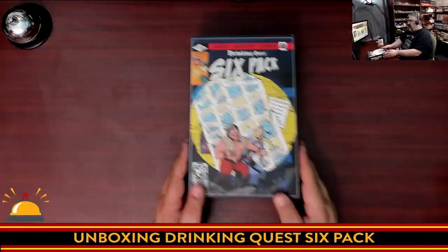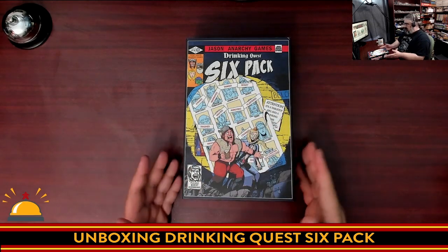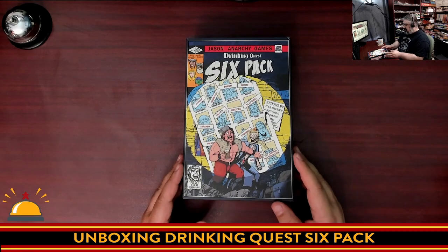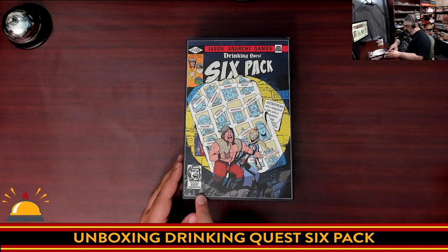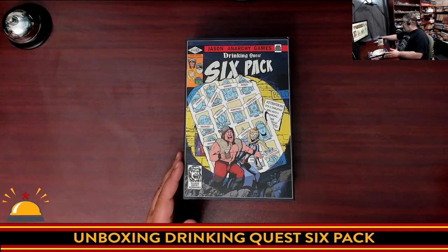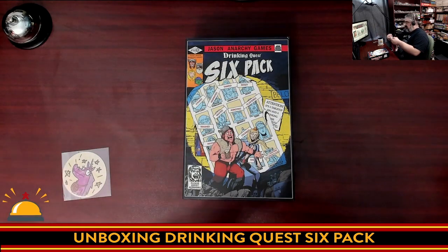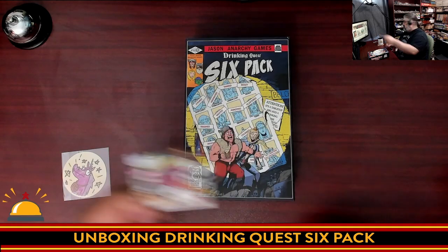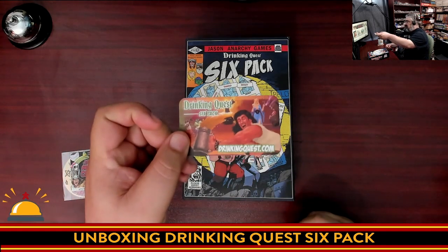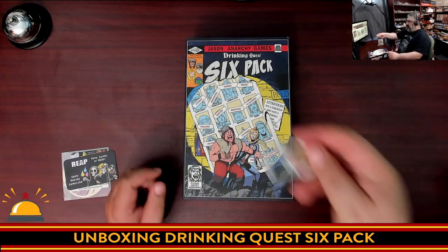So I'm going to tip this down so you can see a lot better. Here you have it — this is how you get it. I do really dig the look of this, the comic book style. It's Jason Anarchy Games Drinking Quest 6-Pack, the comic style art. It even has 'please quest responsibly' in the corner, and the logo really looks like an old school Marvel design. Here is the ridiculous looking sticker, and here is the business card for Jason Anarchy Games.